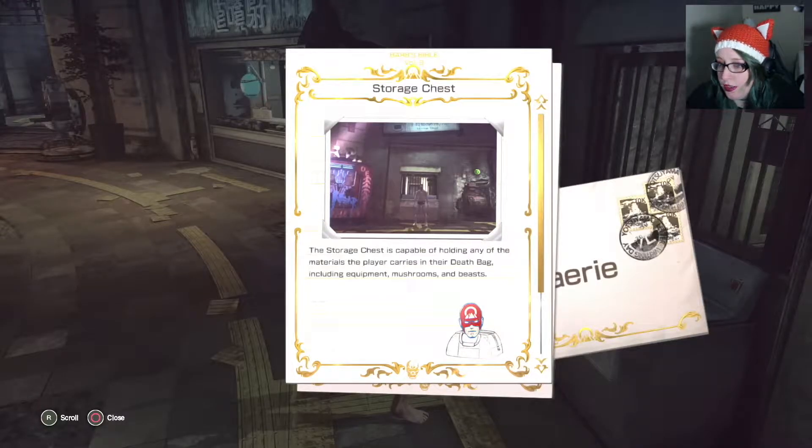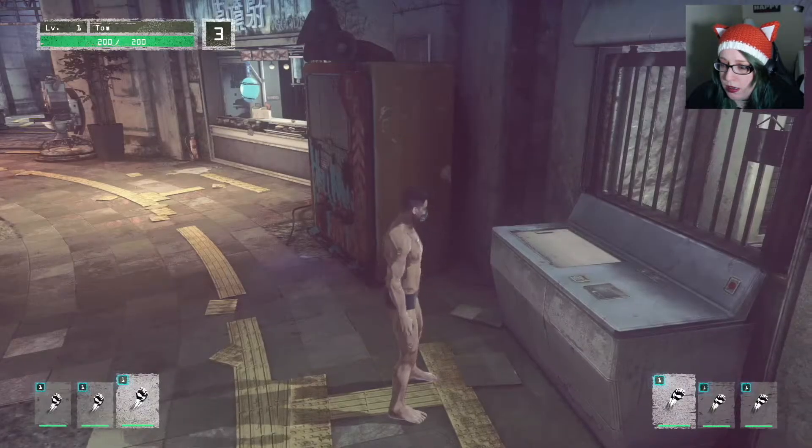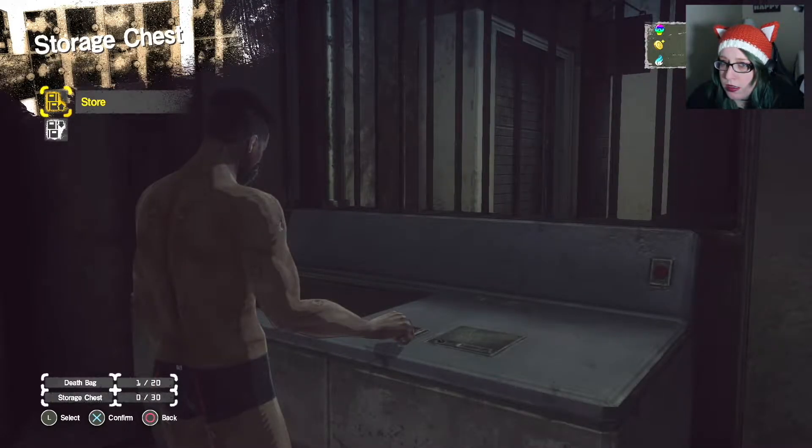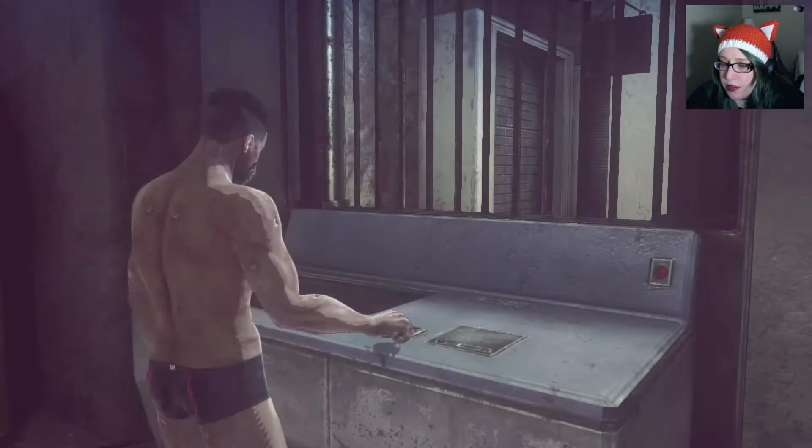Storage chest. The storage chest is capable of holding any of the materials the player carries in their death bag - encouraging equipment, mushrooms, and beasts. Why do I have beasts? I don't have anything to store in there right now.